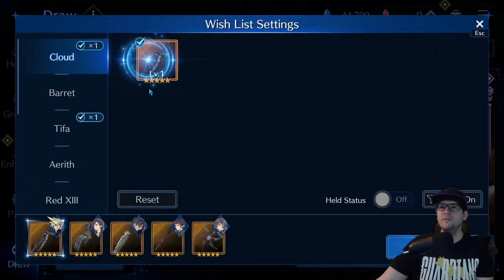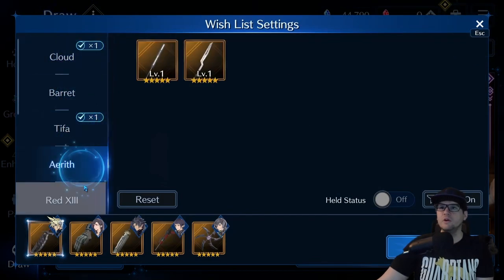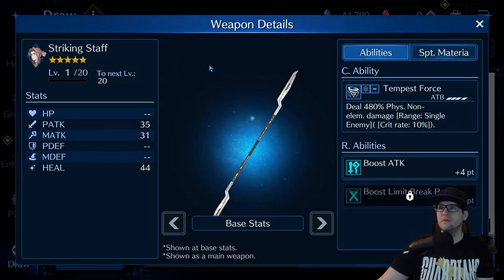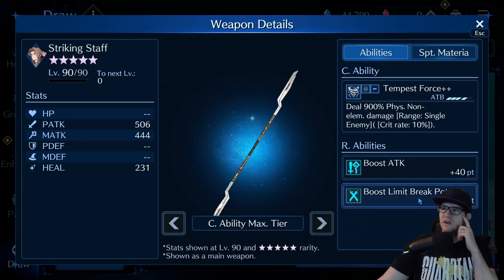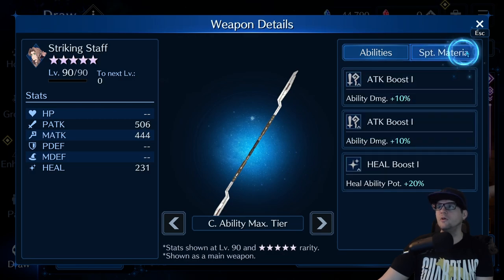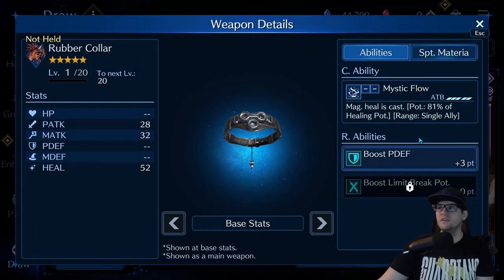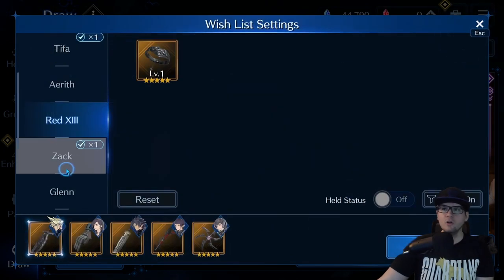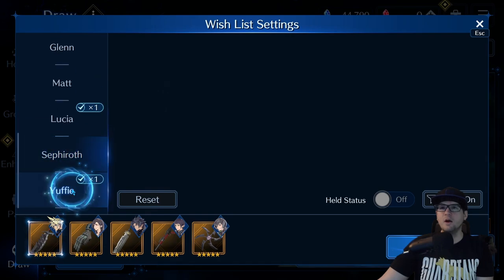If we look at Butterfly Edge, there's no physical attack there. Striking Staff — it's okay but it doesn't hit as hard and doesn't have the same attack power as Glare Raid. Physical defense boost from Rubber Collar doesn't hit as well either. Nobody else really has that Glare Raid option for limit break boosting with high physical attack.